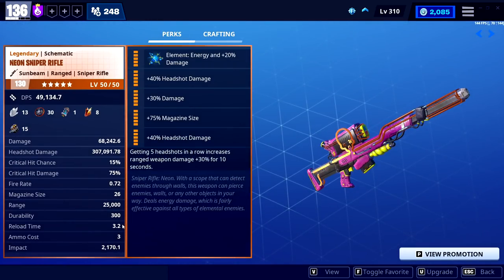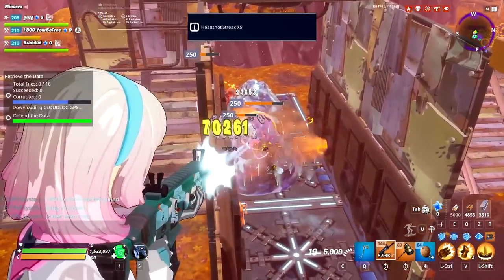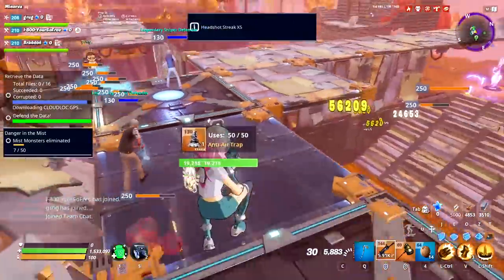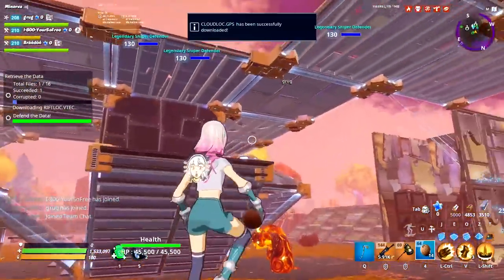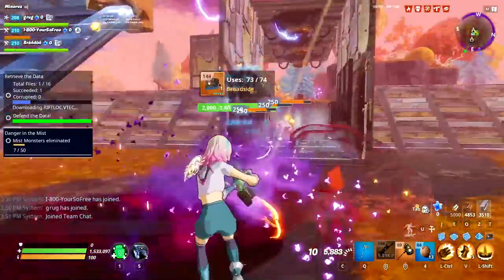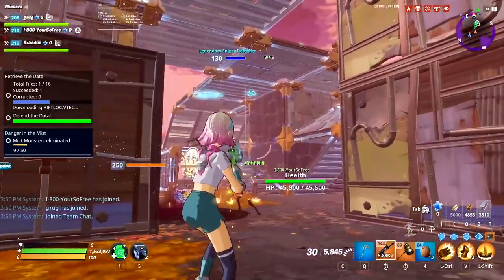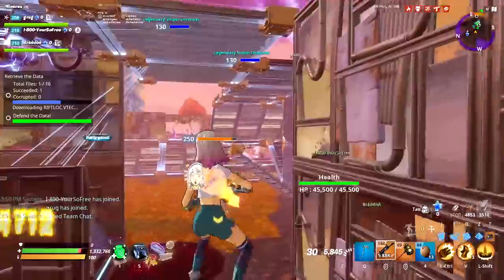Using batteries to craft and energy cells to shoot makes the neon sniper quite expensive. Back in the day, bacon was used for energy ammo, and even without that it's still a tall ask. My old assumption — told to me by a higher-level player I trusted — was that defenders always aim for the head, so I went with it in the video.